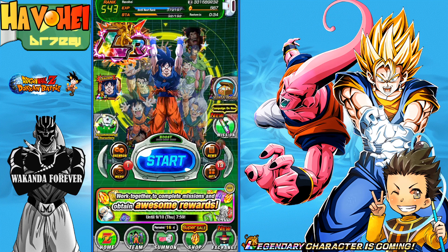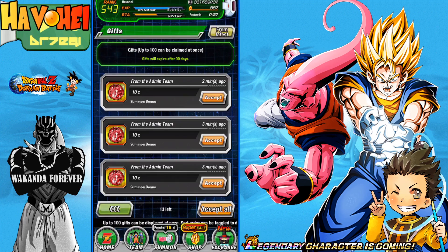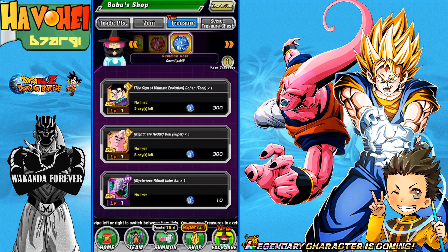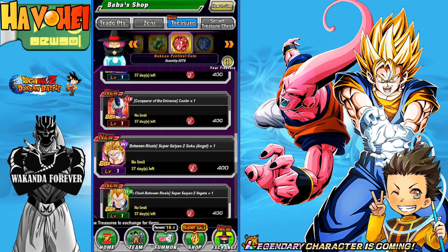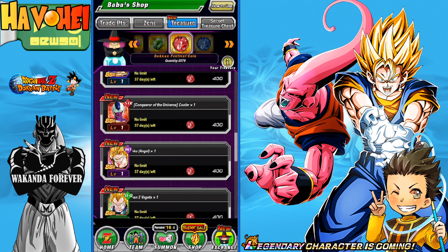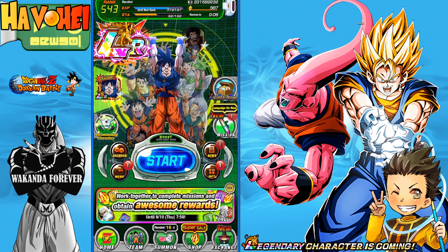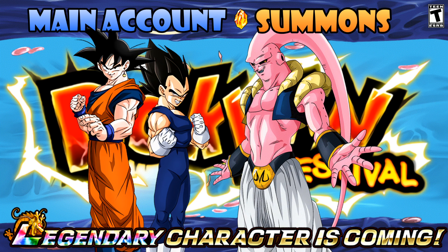This was okay. We didn't get any of the new units, but let me check the treasures here. Cooler is on here, so if you haven't pulled him, absolutely use the 400 red coins if you have it. Not that hype overall, but it was okay — I think we can do better in part two. If you are new to my channel, like, subscribe, comment below, do all that good stuff. See you in part two — keep on Dokkan hunting, we'll catch you next time.